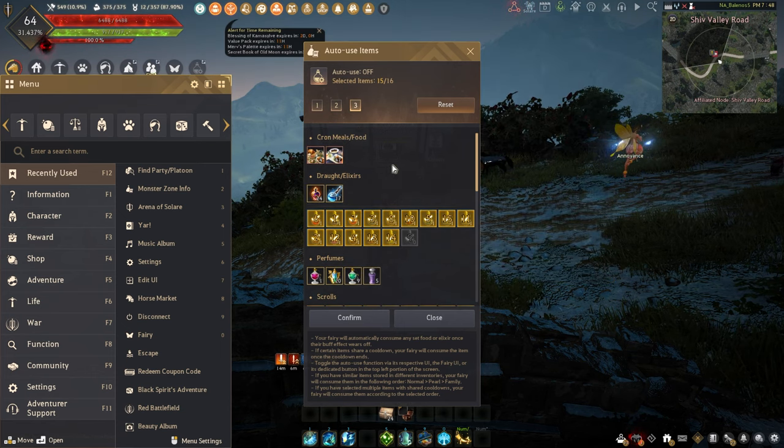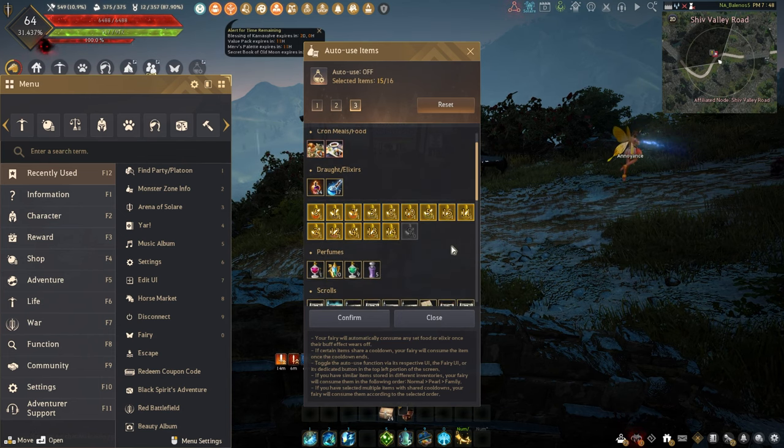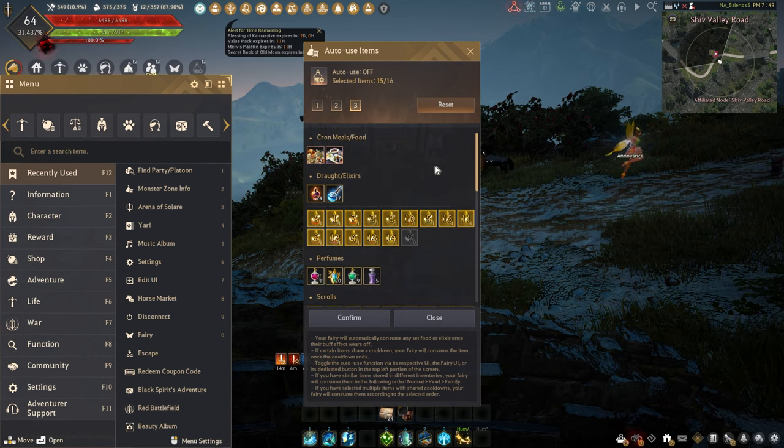That covers food buffs, droughts and elixirs, and perfume buffs — the three main buff categories you're going to be using, at least when it comes to consumables.